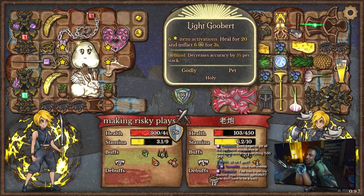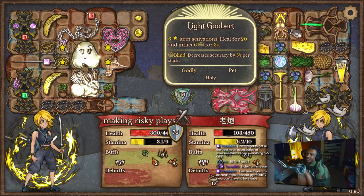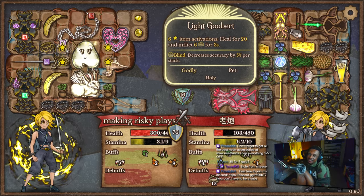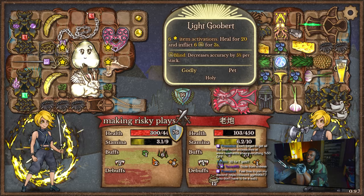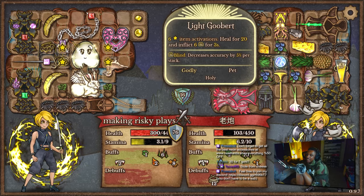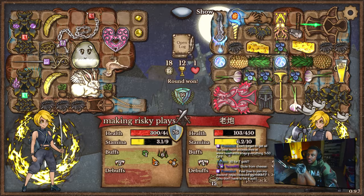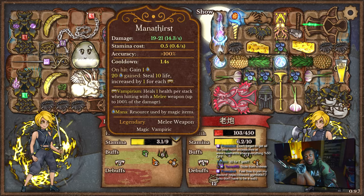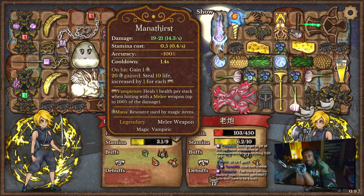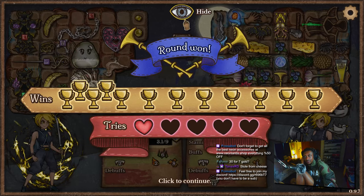I think cheese would have been better versus light goober though, because cheese increases our maximum health and gives us buffs. Versus healing — I guess healing isn't horrible. And the inflicting of blind isn't horrible either. It didn't really matter versus a mana build though, since mana items have a lot of accuracy, so the blind didn't really matter. But you know — good game.